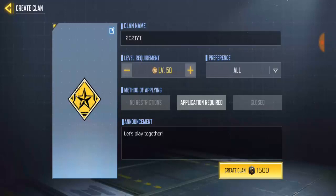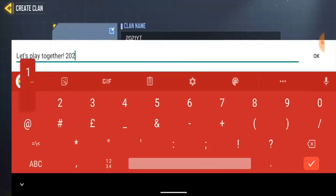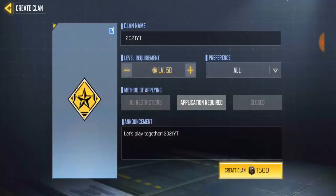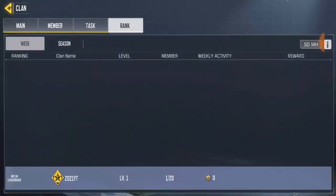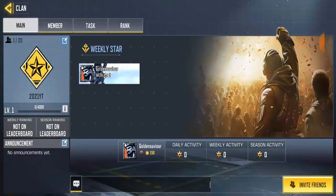If you want to write more things about your clan, go ahead and fill in the description. Once you're done putting everything in, click on 'Create.' It will ask you to confirm — it costs 1,005 credits to create the clan. Click confirm and boom, your clan is now created!